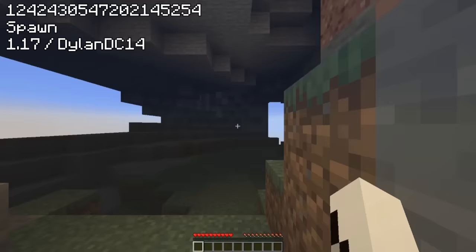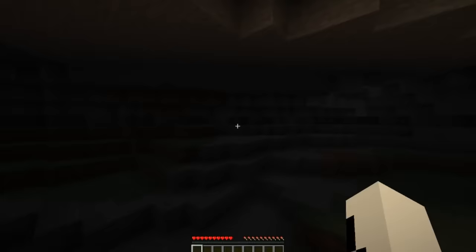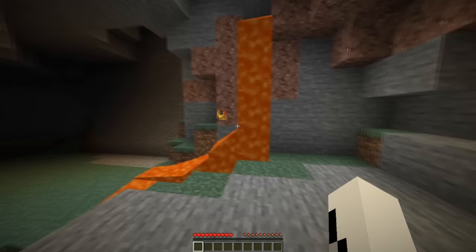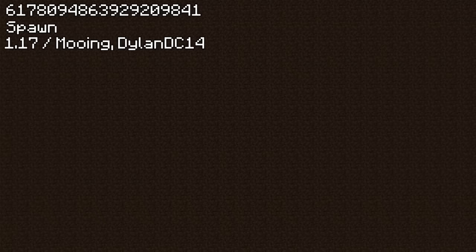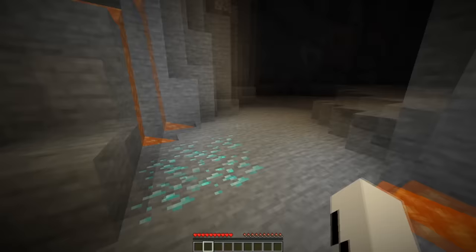Speaking of weird cave systems, this extremely unlikely seed spawns you inside of a giant cave with no trees or anything to help you get out. So you can either manually mine yourself out with your fists, or jump into the conveniently placed lava source block. But sometimes spawning inside of a cave can actually be a game changer. Because on this seed, you literally spawn inside of a ravine and end up falling directly onto a patch of diamonds.